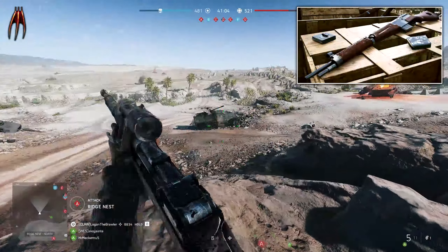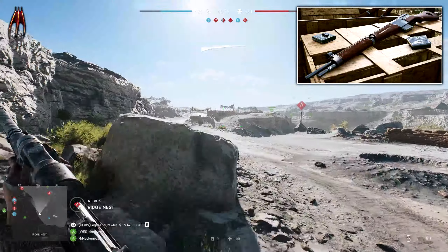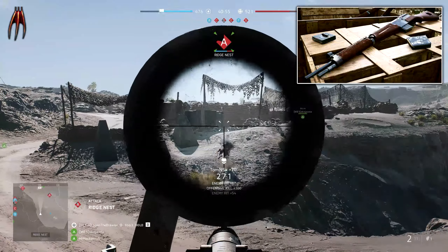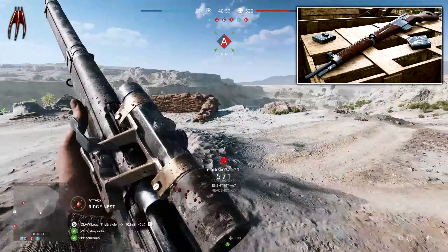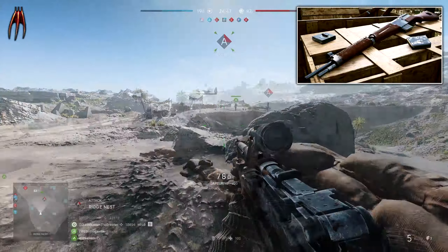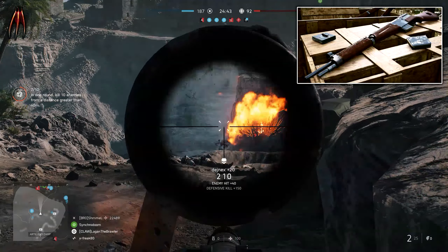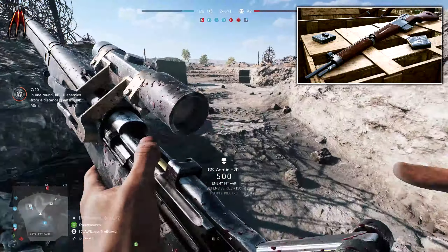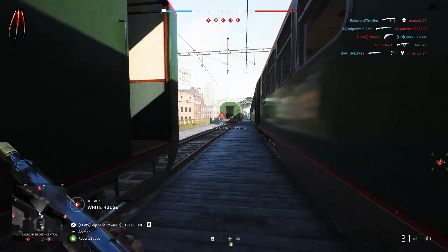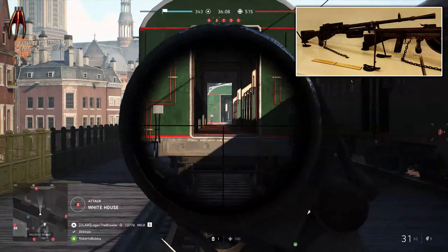Next up is the Model 1944 rifle for the assault class. This is a French semi-automatic rifle featuring a 10-round detachable box magazine. This weapon should be pretty effective at long ranges and can of course be used in close quarters as well. I imagine this rifle will behave much like the AG M42 rifle from the first chapter. It will also be one of the rewards for completing weeks one through two of Lightning Strikes.